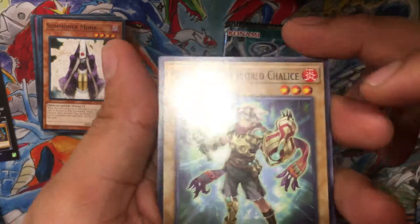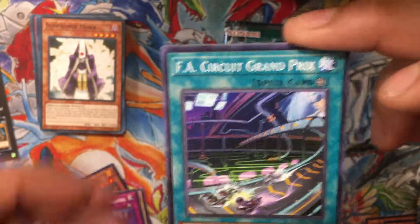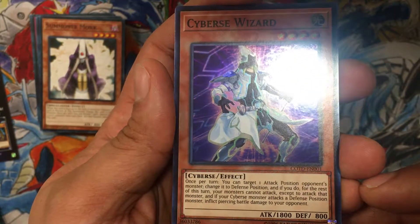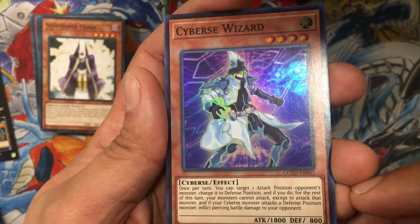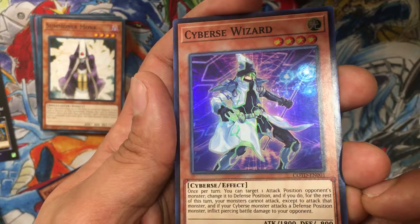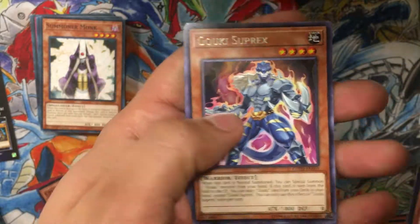Now this is my third copy of Chosen by the World Chalice — it's possible we're going to be building that deck. Dark World Banishing... Cybers Wizard, okay, lame super rare but we get what we get. Once per turn you can target one attack position monster, change it to defense position. If you do, the rest of this turn your monsters can only attack that monster, and if your Cyberse monster attacks a defense position monster, inflict piercing battle damage. Not that great. Oh, Goki! I like the Gokis.